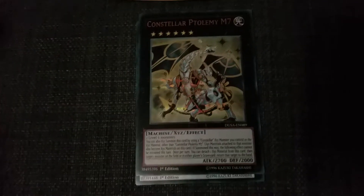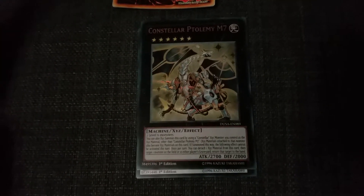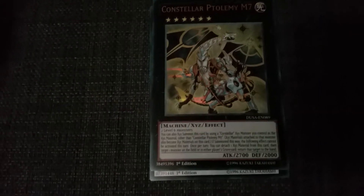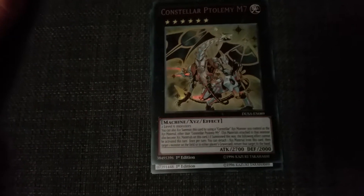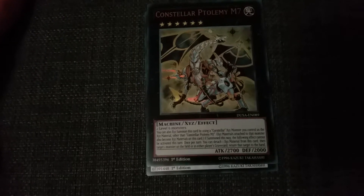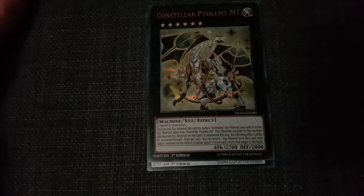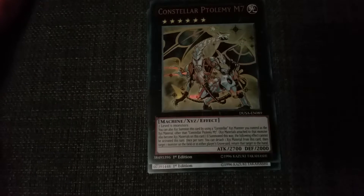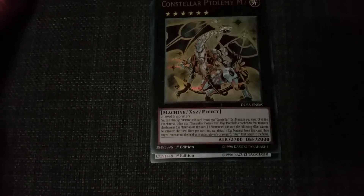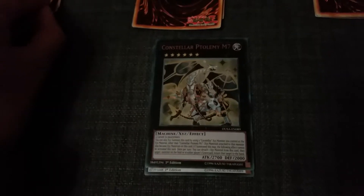Oh yes — look at that! Oh yes! This is what we like to see. A Constellar M7 — I don't know how to pronounce that. Are you seeing this? Oh my god! 2700 attack, 2000 defense — that is beautiful. Machine XYZ effect: two level six monsters. You can also XYZ summon this card by using a Constellar XYZ monster you control as XYZ material, with its materials also becoming materials on this card. Once per turn, you can detach one XYZ material from this card and target one monster on the field or in either graveyard — return that target to the hand. I know I should be saying XYZ, but it's just a bit faster to say 'exceeds'.